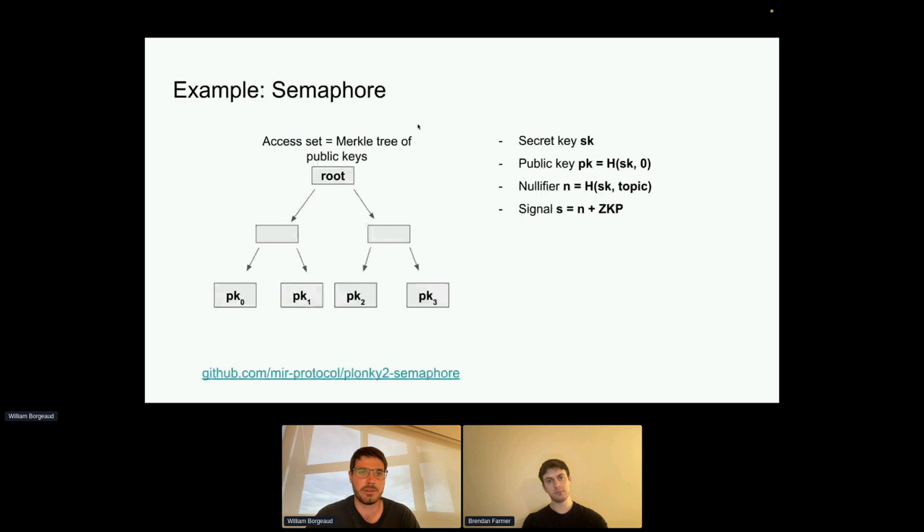Semaphore works using an access set, which is just a Merkle tree of public keys. You want to prove ownership of one of these public keys. You have a secret key sk; the public key is derived as the hash of sk and zero; the nullifier is the hash of the secret key and the topic you want to vote on. When you publish the signal you publish this nullifier — it's crucial for checking you haven't voted twice. You also publish a ZKP that all these relations are correct: that the public key is correctly derived, that it's part of the Merkle tree, and that the nullifier is correctly derived.